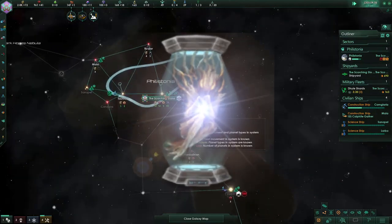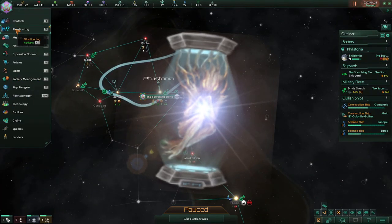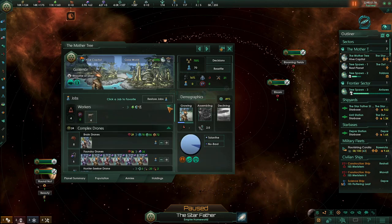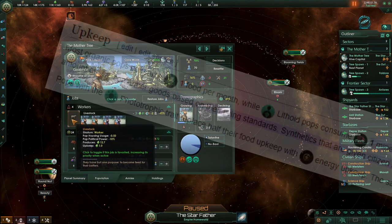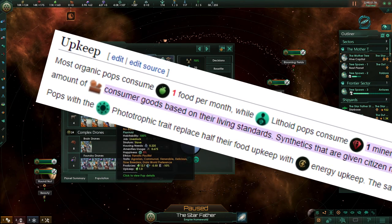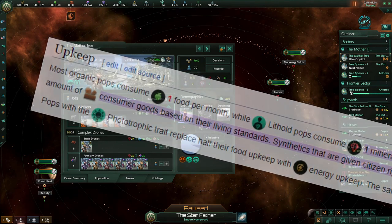We started with the Ba'ul. This incredible precursor allows us to literally terraform planets into Gaia worlds. This means more space to build on a planet, increased happiness, and increased resources from jobs. The only downside is that we will have to deal with organic pops, which will require food. But thankfully they have the phototrophic trait, which is kind of the same as the radiotrophic trait — the only difference is that instead of minerals they do food, but they both also have upkeep for energy, which is really nice since we're a Megacorp and we'll have plenty of energy credits.